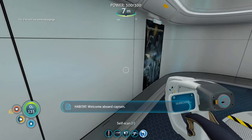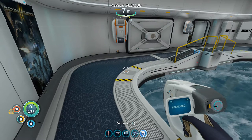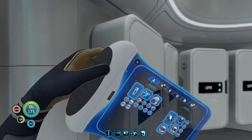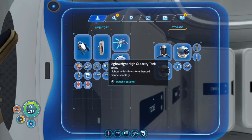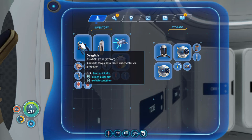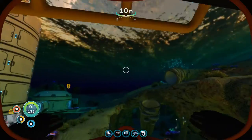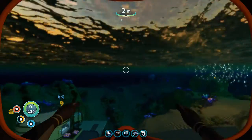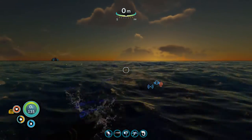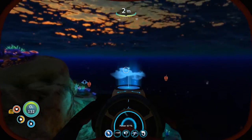That was a stupid mistake. Now I have to go retrieve everything. Here we go with the sea glide. What the heck was wrong with my tank? When your tank is running low you have to make sure that both tanks are filled up with O2 - that just should be standard practice. Check them. I didn't.